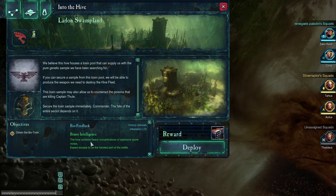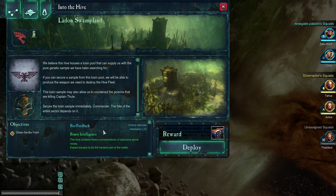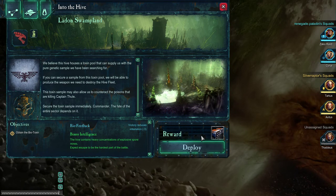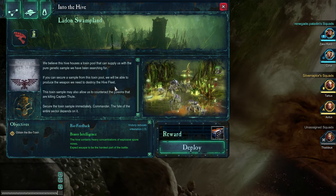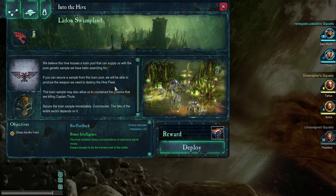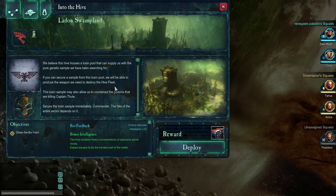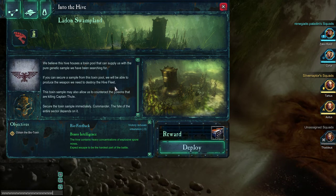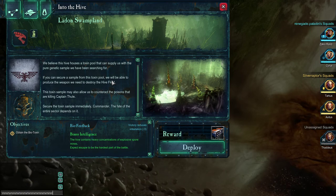Victory reduces infestation minus three. Hive contains heavy concentrations of spore mines, and escape is going to be the hardest part. The reward is a cyclone missile launcher, which can only be mounted on Terminator armor — or tactical Dreadnought armor, same thing. So I imagine we'll be getting Terminator armor here shortly.